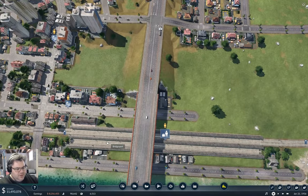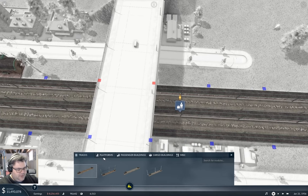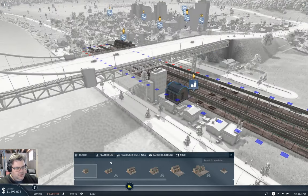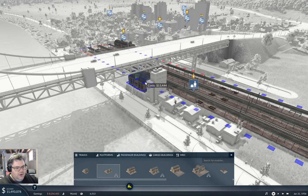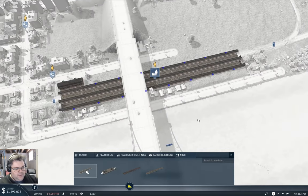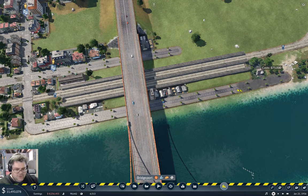I've got down here the station here. I want to make a change — passenger building, I want to get a passenger building. Small main building — that's why I didn't do that. So, what I'm going to do then is kill this road.